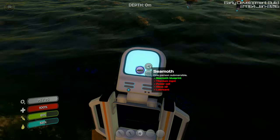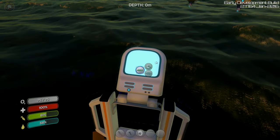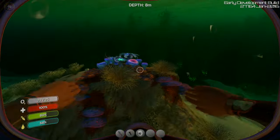For the Seamoth, that's all you need — titanium ingot which you can get, a power cell we'll have to work on right away, we'll have to get some more mushrooms, and glass. Let's do that. Let's pick this up so we can get our Seamoth.